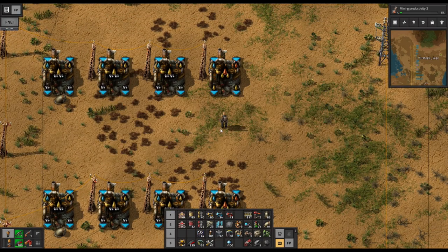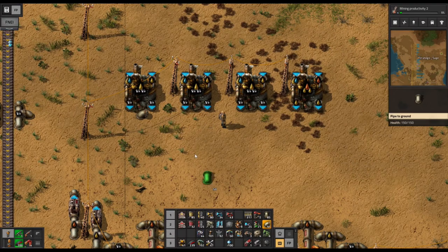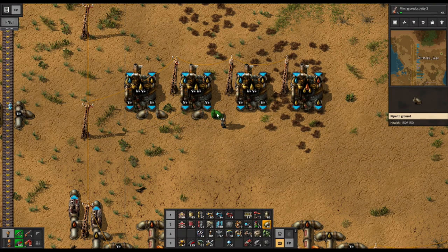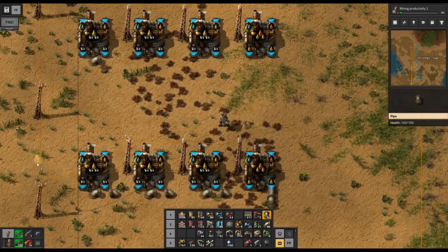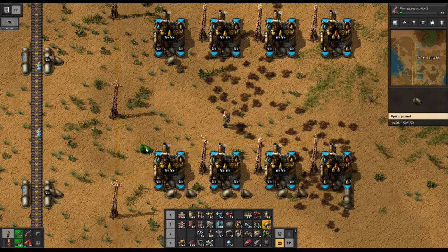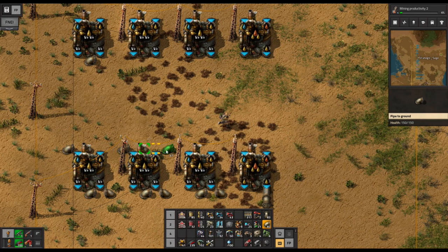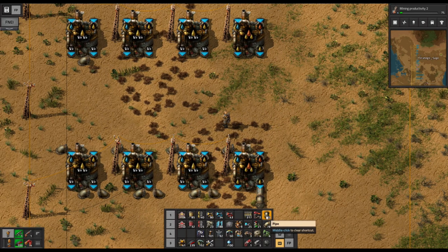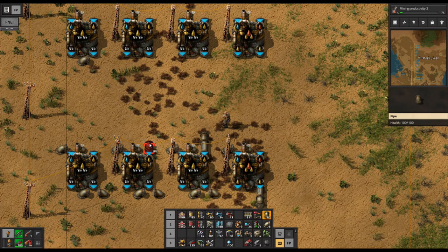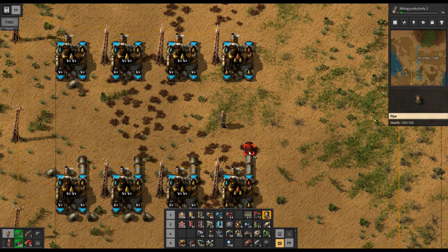Now we just need to hook up our pipes as before. The petroleum gas is going to be our output going out that way. Then we get to light oil — we'll stretch that out this way. Water will just come in like so and move its way down the line, needed for each one. We'll duplicate all this up here, then have the light oil coming out to this second level and the heavy oil coming out to the third level.